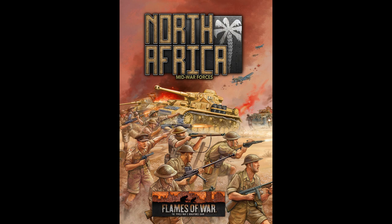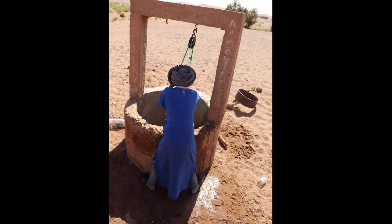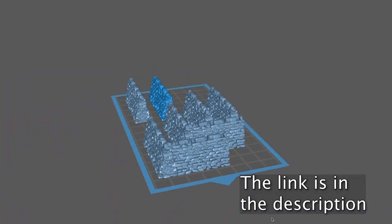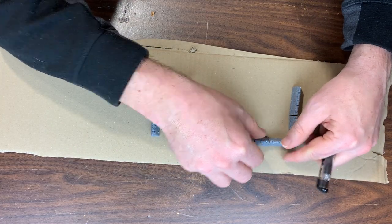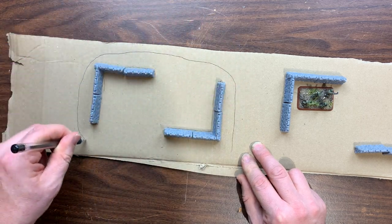So let's get down to work on the custom North African terrain. To start with, I decided this terrain would also have some rock walls and a well. It would all go on two bases. I 3D printed the walls — I found the file on Thingiverse — then I laid these out on a piece of cardboard. Drawing around the walls, I got a basic shape for each base.